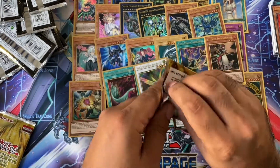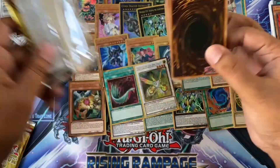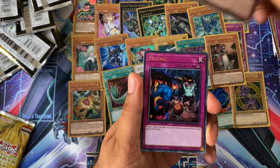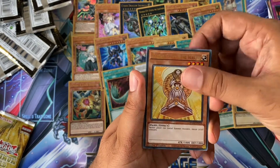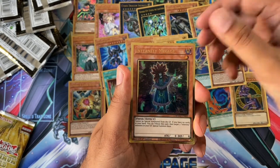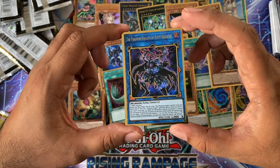Got two packs left. I do definitely think the new Gold Rare rarity is much better than the old ones — the old ones look horrible, but these do actually look pretty good. Monarchs Stormforth. Buster Blader. Another Mistake. Barrier Statue of Heavens — I think that's all of them now. Dark Lord Rebellion. And then we've got Infernity Mirage. And another Rusty Bardiche — one for trade.